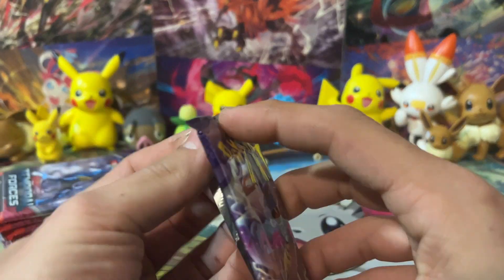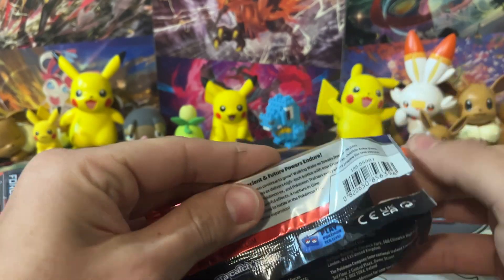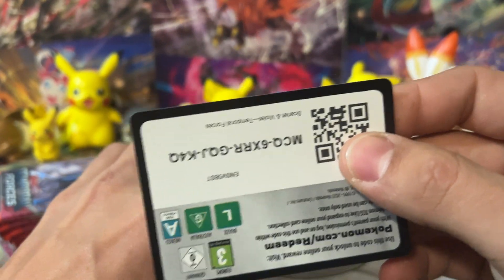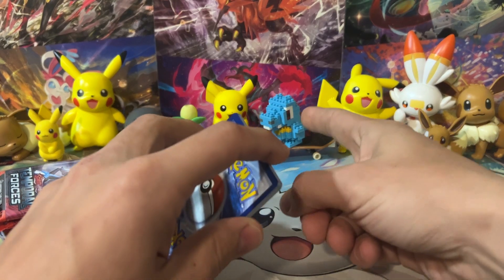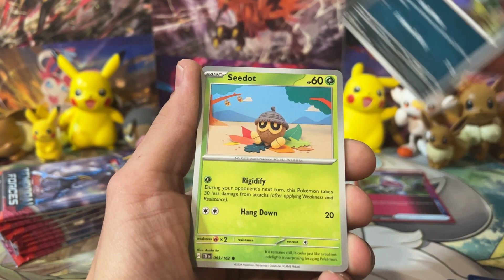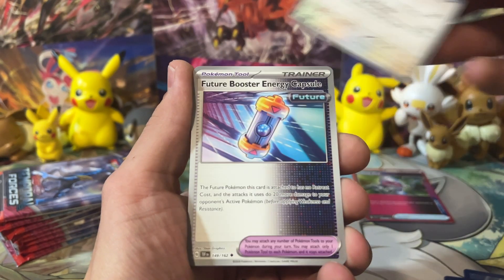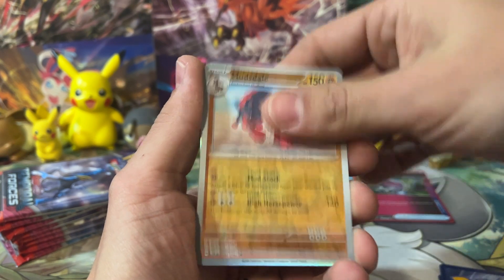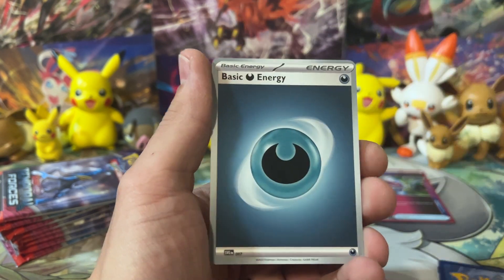Let's get into our second pack. We got 10 packs of Temporal Forces - we already started with an ACE SPEC right off the rip and a holo Feraligatr. If you guys know how we feel about Totodile and his evolutions, Totodile is the centerpiece. We got ourselves a Wiglett, Arbok - Arbok has a really cool illustration rare, we'd love to pull that - Golett, Mudsdale, and a Magcargo with Dark Energy.